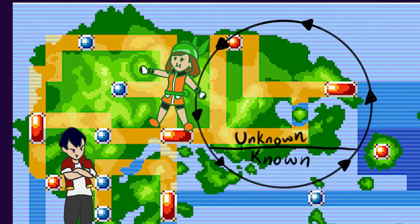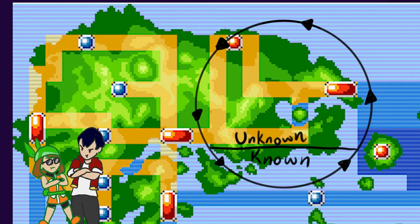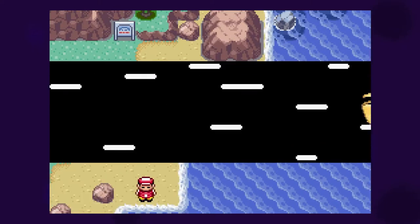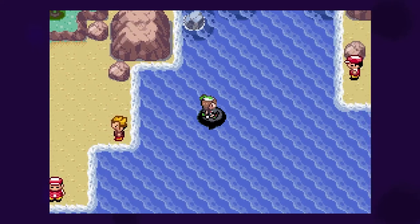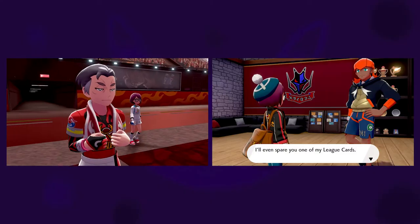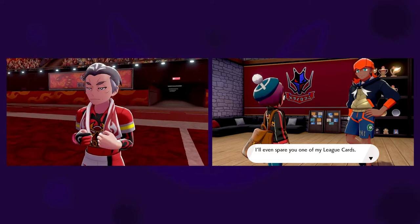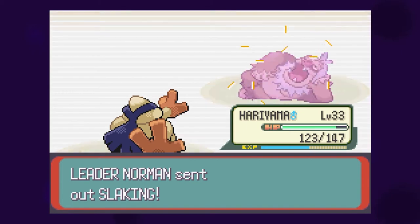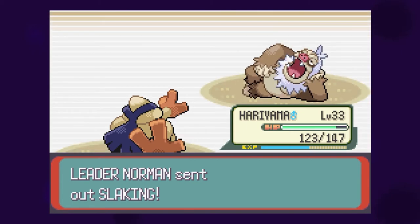Meeting your father, getting stronger on your journey, and then returning to face him. And after beating him, you get Surf, which feels like a rite of passage as the rest of the world opens up to you. By comparison, Sword and Shield does this technique twice, but the character investment is even weaker and it turns out worse for it — your relationship with Kabu and Raihan is even more disconnected. It's not flawlessly executed in Gen 3 either, but it's still a satisfying loop.